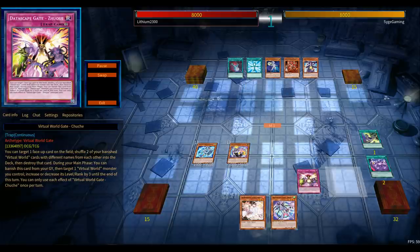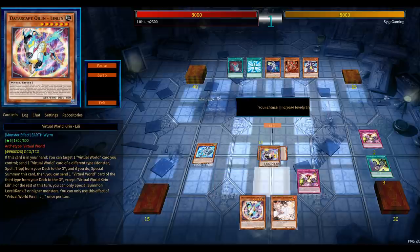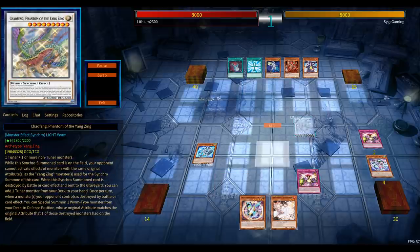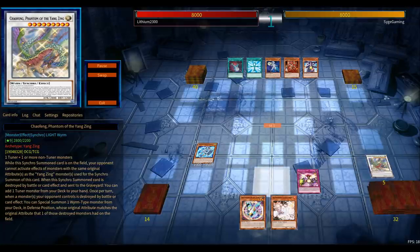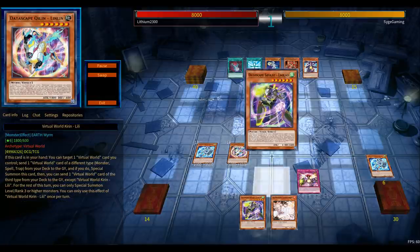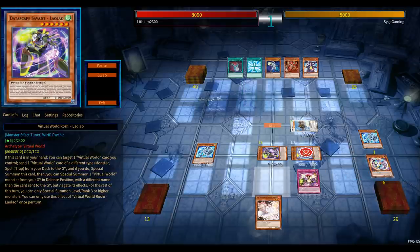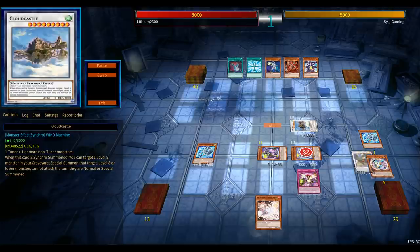The reason Chow Fang is included is because of one of its effects: when it's destroyed by your own trap card — Shush, I believe — you can search one of your psychic-type monsters or tuners from your deck and add it to your hand. So it's basically an extender, and at the same time just another level 9 in your graveyard for Cloud Castle.